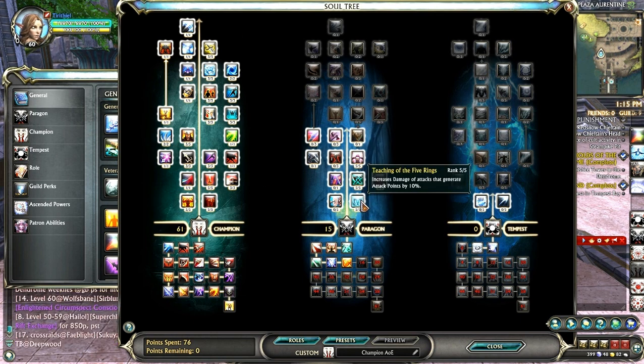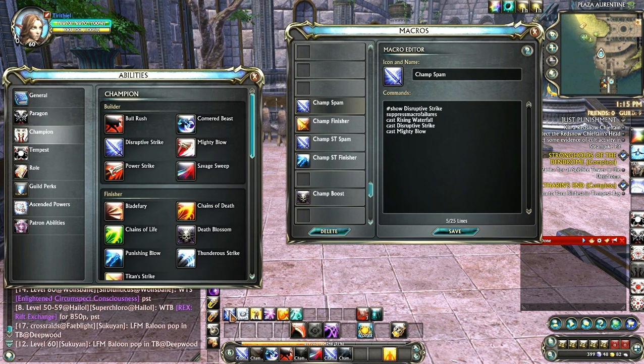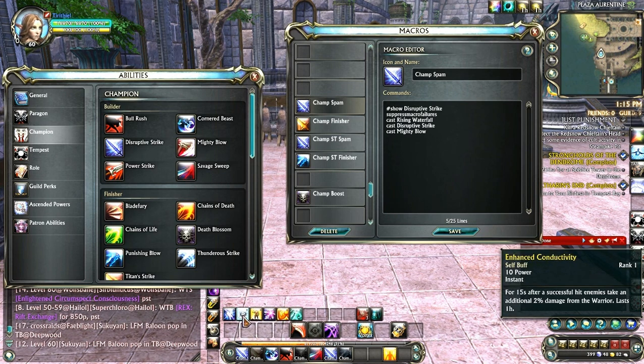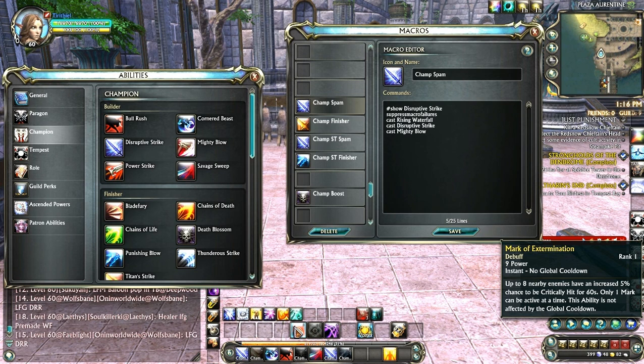Fill up Champion, then do five points in the Paragon tree for Teaching of the Five Rings, five in Weapon Familiarity, and five in Devoted Training. For buffs, use Turn the Blade — just like in the Paragon build, it speeds everything up and reduces damage taken a little bit, all for the greater good. Keep that toggle on, along with Enhance Conductivity, Dominating Bearing, Shared Suffering, Focus of the Body, and Way of the River. Your best mark for this build is Mark of Extermination.